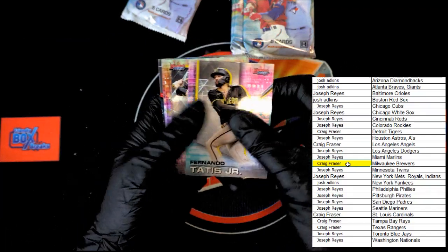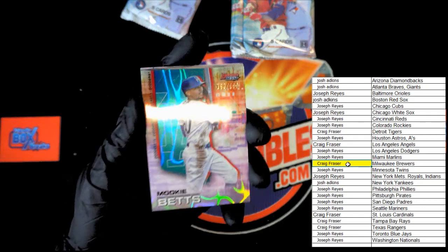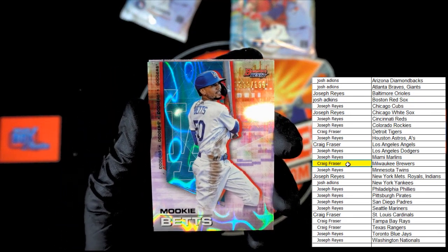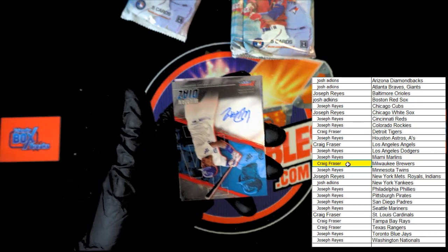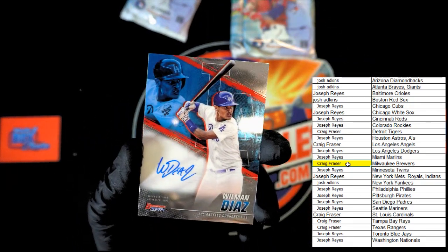Tatis Jr — oh there we go, Henry Davis Bowman's Best. Oh, Mookie Betts wave! Is that a /199? Honestly, if we got five of five and 199 of 199, I'm calling that a win. I'm calling it a win anyways because it's Mookie Betts. And up behind that, look at that for the Dodgers as well — Roman Diaz auto.